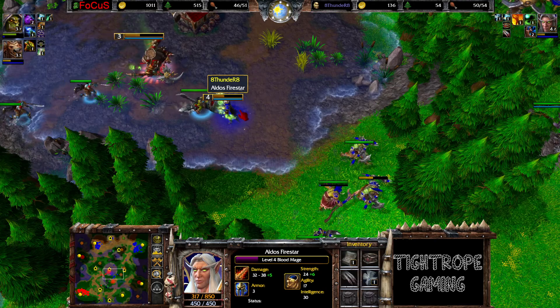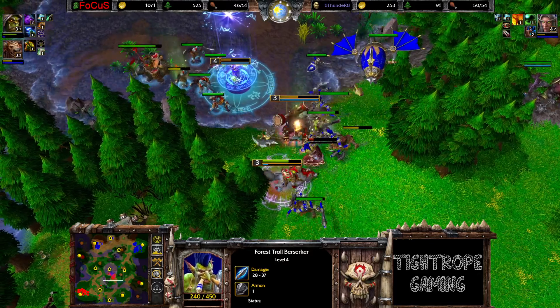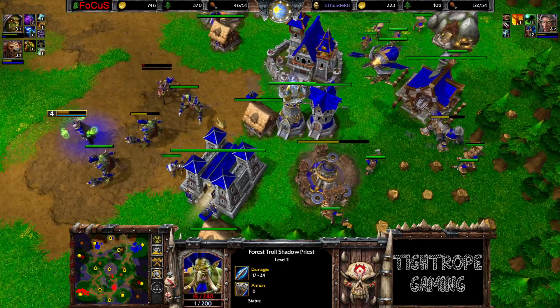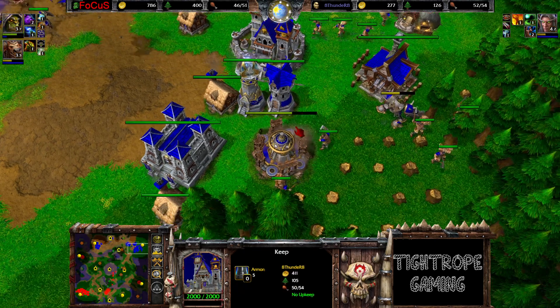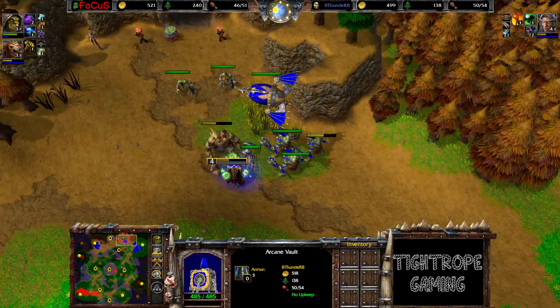And a bit of an intercept here - might have to be a Town Portal. Can he keep all the Berserkers alive? He does, and the Forest Troll Shadow Priest. Close call on that one though. So chopping away with the Shredder now. Actually does put down an Arcane Sanctum and go for the hero. Maybe he's just a little bit late on the timings on those. I thought he was going to try to push straight into tier 3.